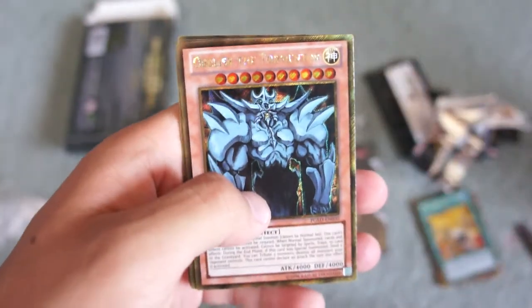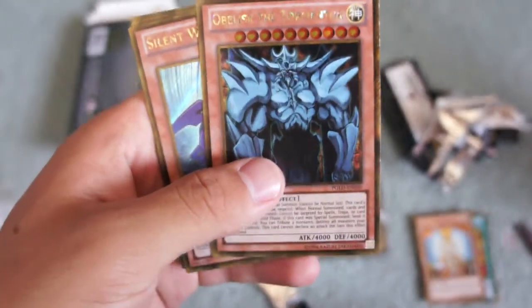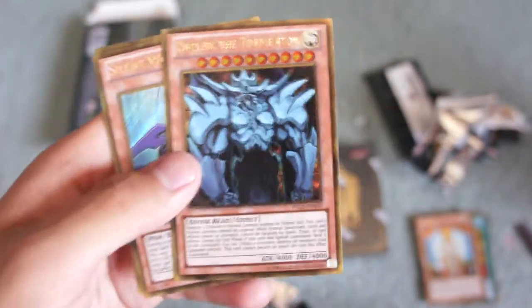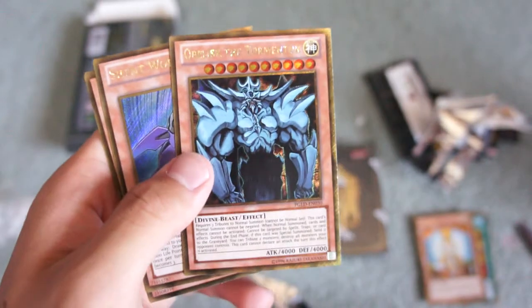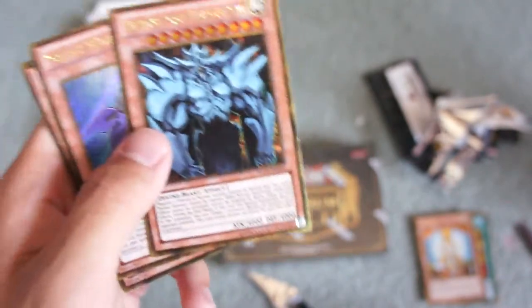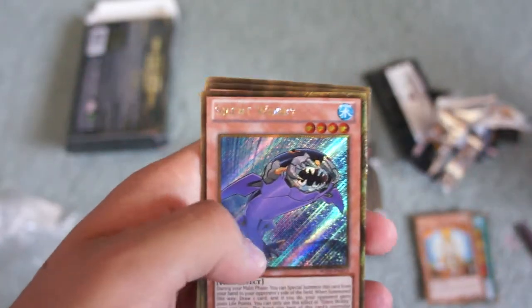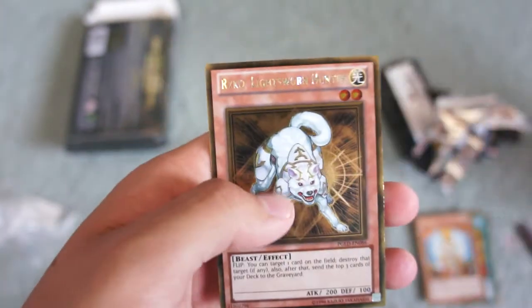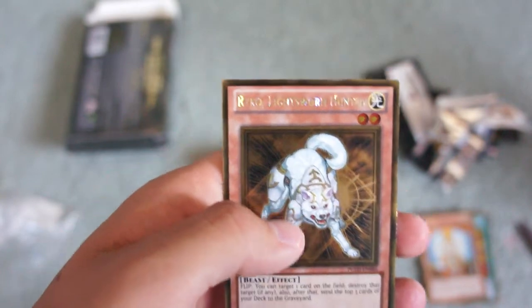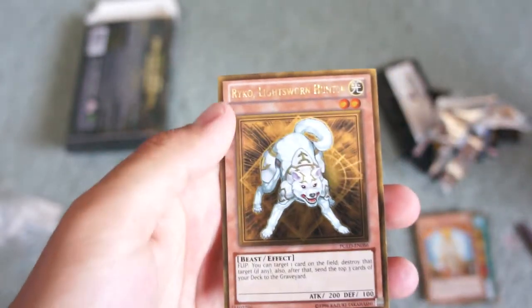This is Honest, I believe, and we got Gorz the Emissary of Darkness — that's pretty dope. Did not realize they had those in these packs, kind of weird. I actually have two other copies I'm probably gonna sell soon on eBay. Those are the ones where the whole card is blue other than just the center fixture. Next we have Silent Wabbit, Morphing Jar — I heard this one's pretty rare — and then Raiko, White Sworn Hunter. Pretty cool.